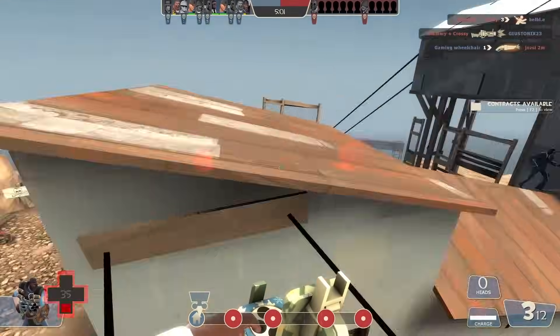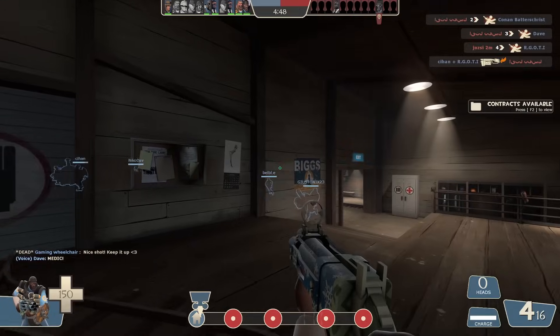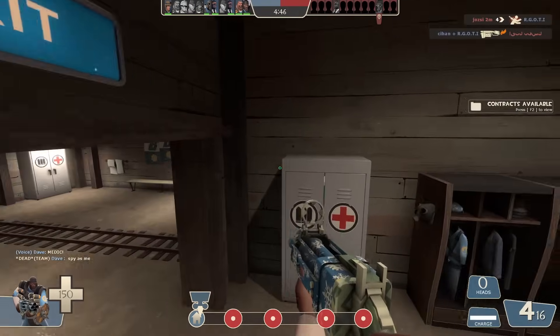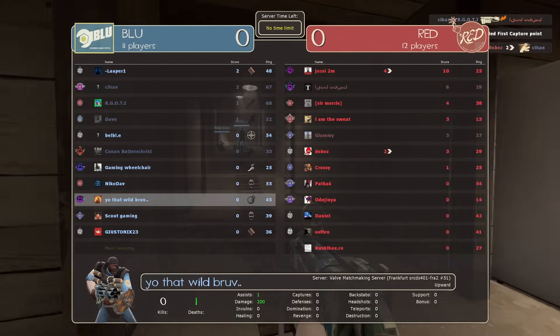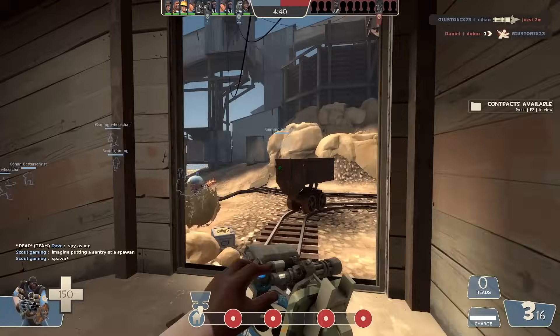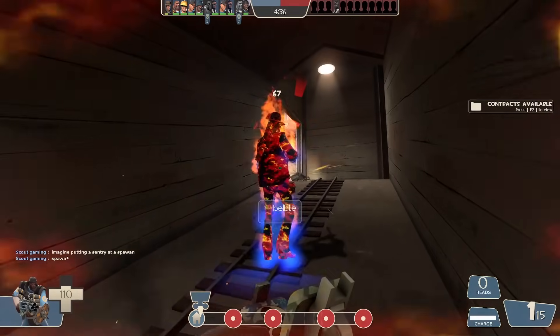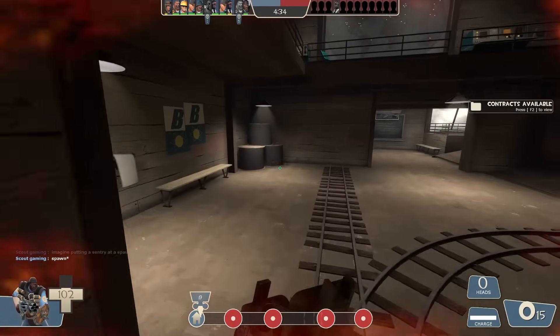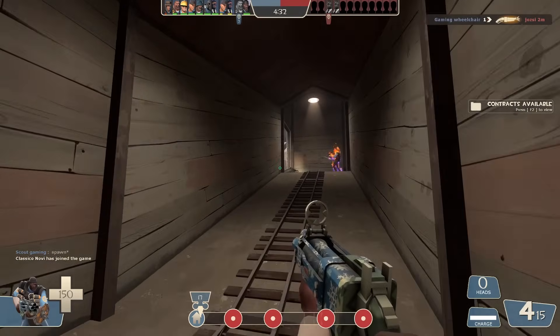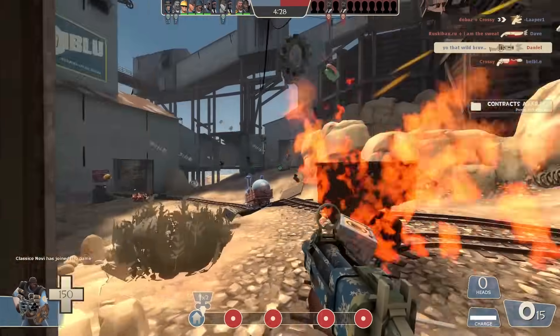One, two, three. A sentry is going to stop me — of course. At this point, the only thing I'm asking for is a balanced match. Well, this time their team is destroying ours, so this will be better for my liking. I'd much rather have their team destroy us so I can kill more people. But what do we do — how do we get behind them?